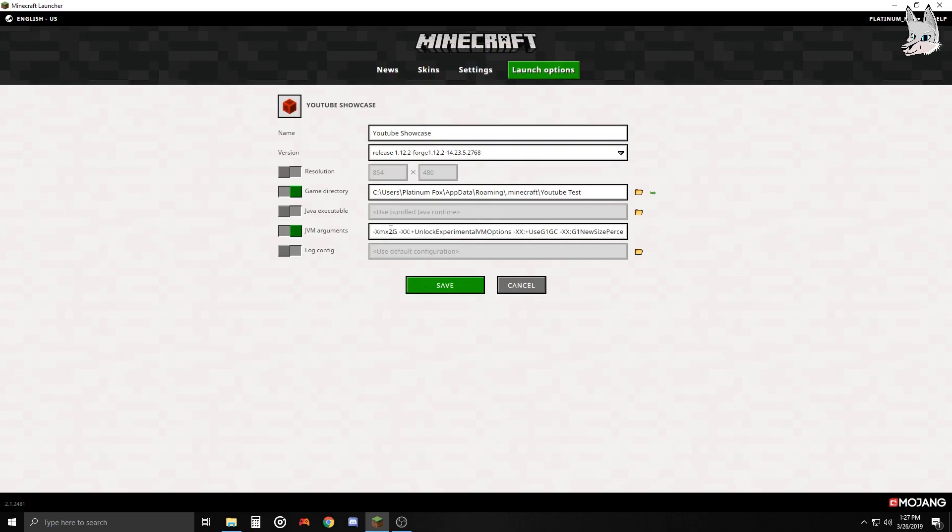The '2g' in the JVM arguments means 2 gigs of RAM. You can change this to whatever you can afford. I have 16 gigs of RAM so I can set it to 4 gigs for a Forge profile. If you only have 4 gigs of RAM, keep it at 2, maybe 3 if you want to push it - but never put in your maximum amount. That should be all we need to do here. Click Save.